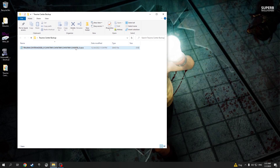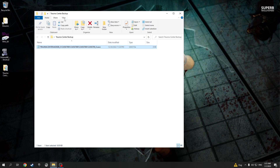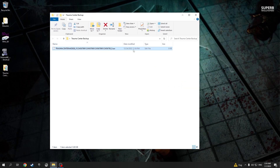What you have to do is change the extension of the file to .SAV. If you don't see file extensions in File Explorer, click 'View' at the top and check 'File name extensions'. To change the extension, simply rename the file and change what's after the period to SAV. You'll get a warning — click yes. Now you can see the file type is SAV.